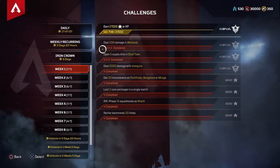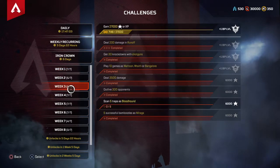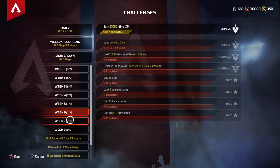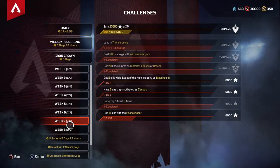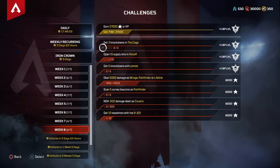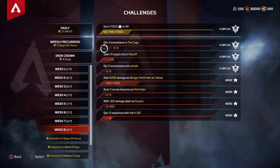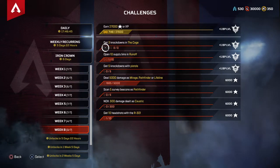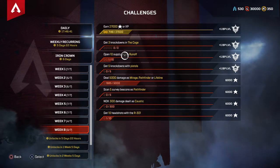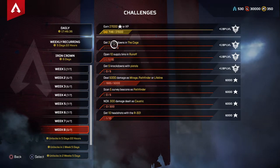What I suggest is focusing on the stage-based challenges. You can see there are 4 squares here, 3 squares here, and 1 here — each square represents a stage. For example, in week 8: as I complete 3 knockdowns in the cage, that square gets filled in and it moves me onto the second square. Once I've completed all 4 stages, Apex gives me that 1 battle pass level up. These are the challenges you really want to focus on, because every time you do it you level up.